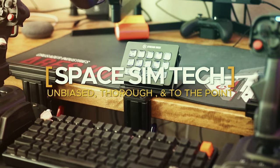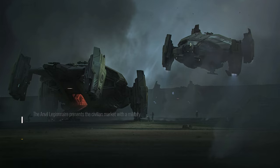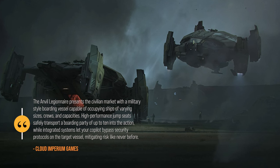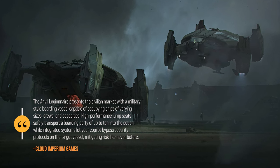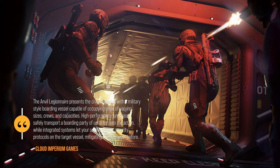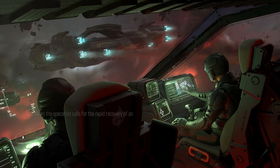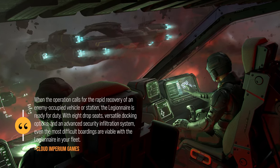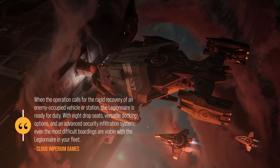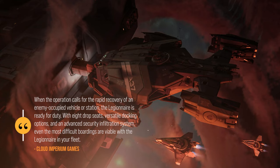The Anvil Legionnaire presents the civilian market with a military-style boarding vessel capable of occupying ships of varying sizes, crews, and capacities. High-performance jump seats safely transport a boarding party of up to 10 into the action, while integrated systems let your co-pilot bypass security protocols on the target vessel. When the operation calls for the rapid recovery of an enemy-occupied vessel or station, the Legionnaire is ready for duty, with eight drop seats, versatile docking options, and an advanced security infiltration system.